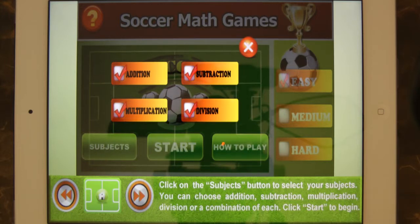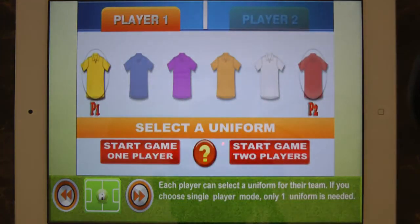Click Start to begin. Each player can select a uniform for their team. If you choose single player mode, only one uniform is needed.